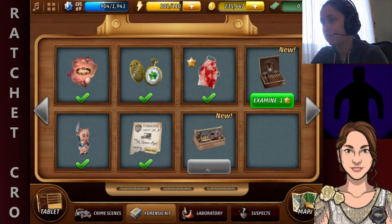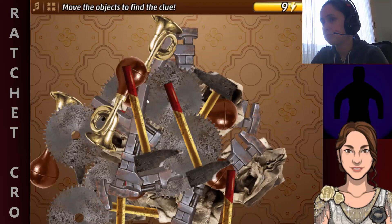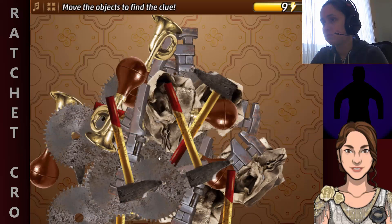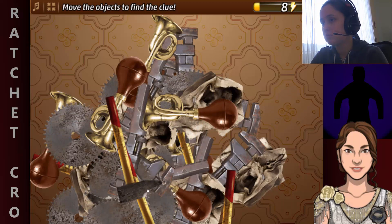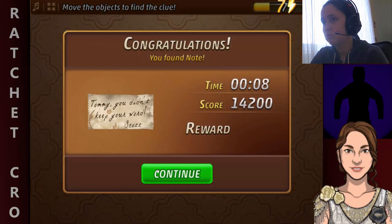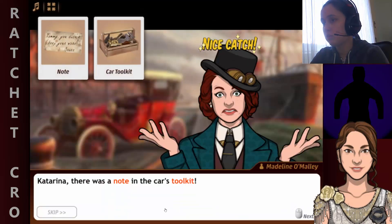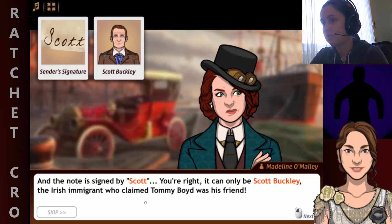Alright, now let's search through this toolkit. There was a note in the car's toolkit. As the restaurant waited, it says: 'Tavi, you didn't keep your word.' Signed by Scott. Yeah, it can only be Scott Buckley.